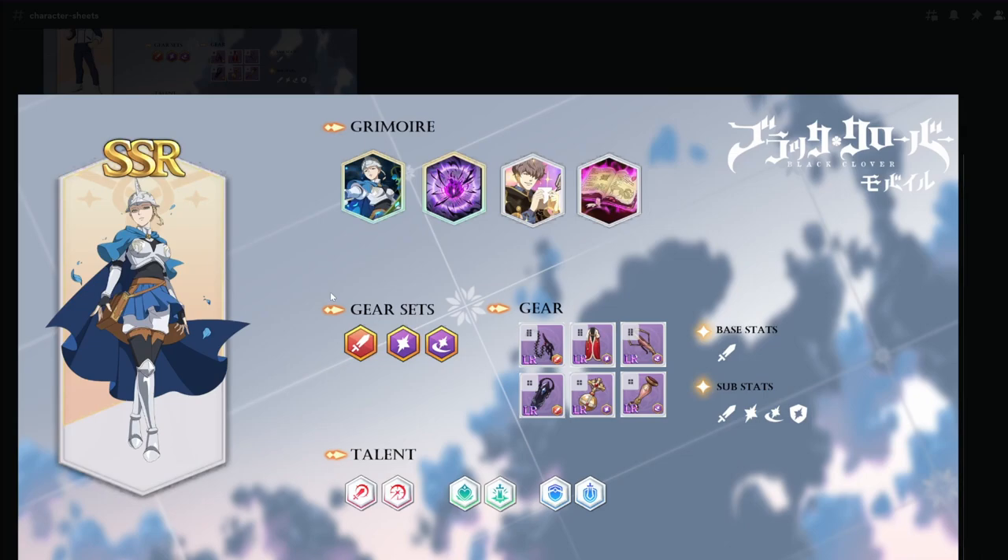The best DPS carry with Charlotte is Red Asta — he and Charlotte will just auto-farm and destroy every single event and stage if built correctly. You can also go Red Yami, or maybe Jack, Licht, or Raya who are coming soon. Charlotte applies an AoE debuff with her Skill 2 and marks enemies, and the marks give your DPS an additional turn every time they kill an enemy.